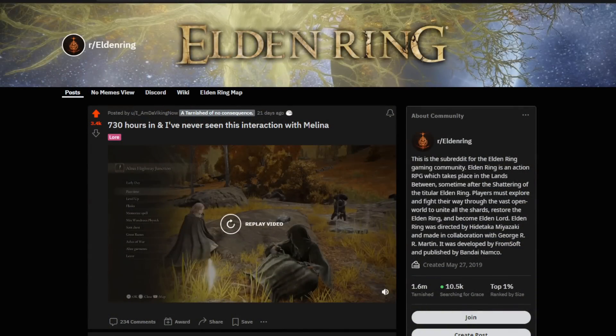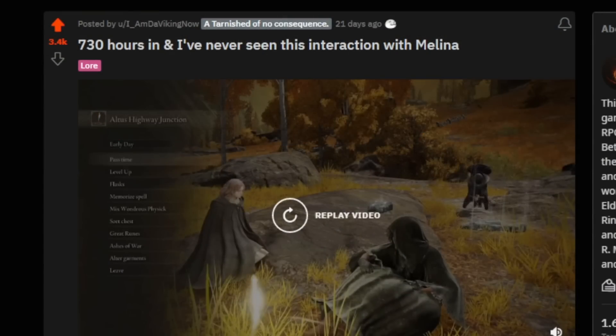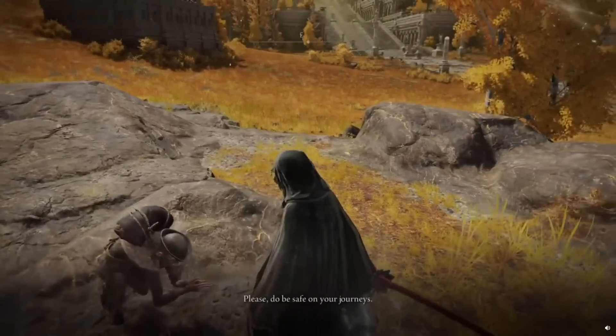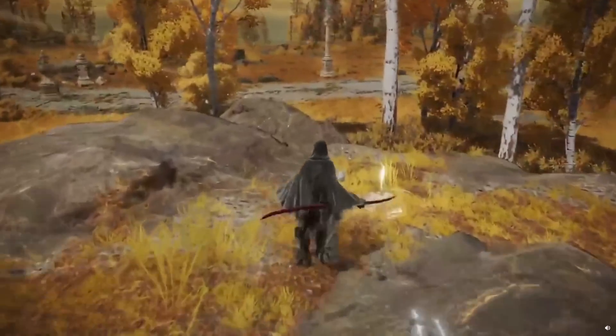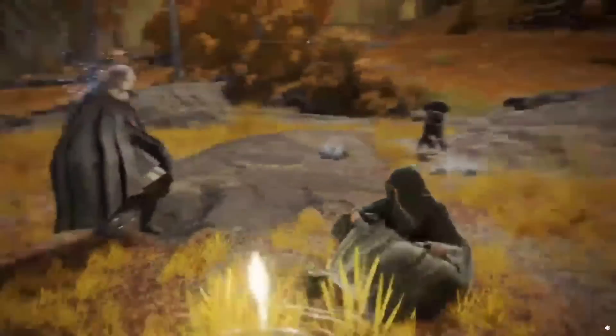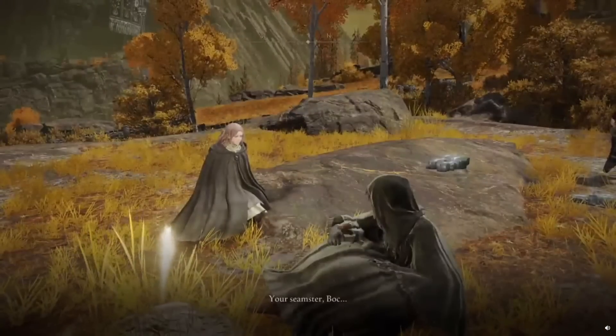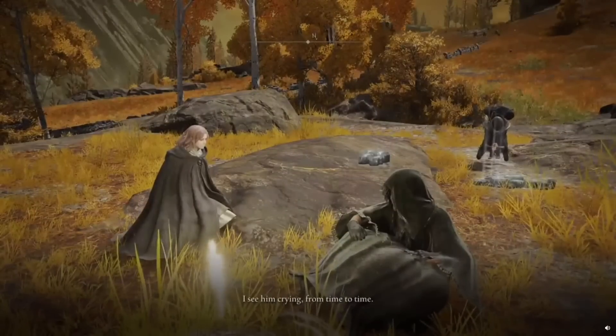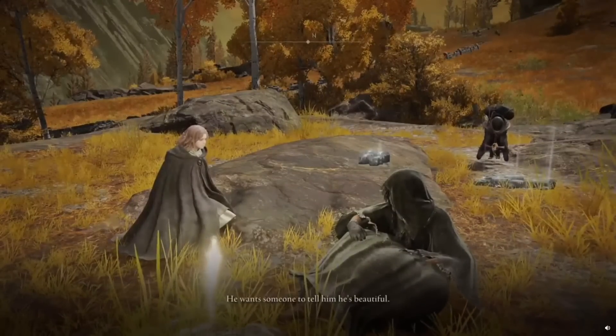Next we jump over to the official Elden Ring Reddit. This one is from 'I am the viking now', who found a very unusual interaction between Melina, Boc, and yourself at a specific grace and a specific step in Boc's storyline. Viking highlights that they played the game for over 700 hours and this was their first time hearing this unique interaction. Here we have Boc speaking with you at a certain point just offering to alter your clothes. Melina actually comments on this - if you summon and speak to her at the grace while Boc is right there, she'll say: 'Your seamster, Boc. I see him crying from time to time. I think he misses his mother. He wants someone to tell him he's beautiful.'